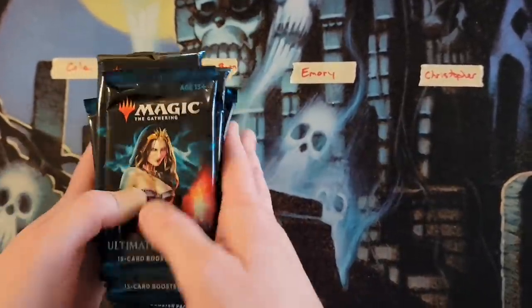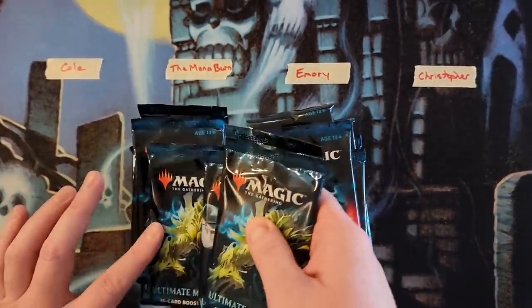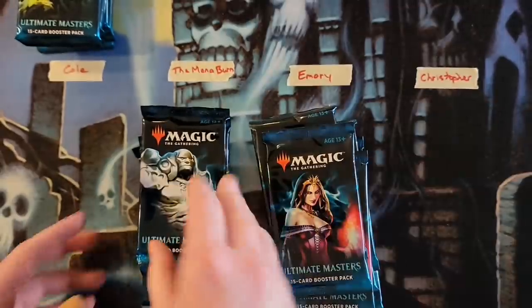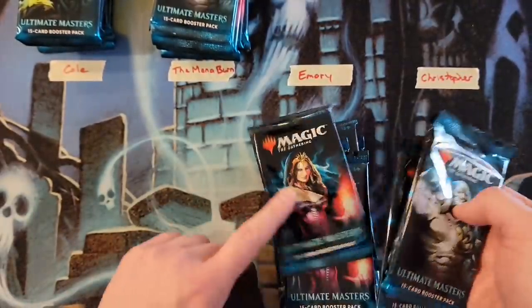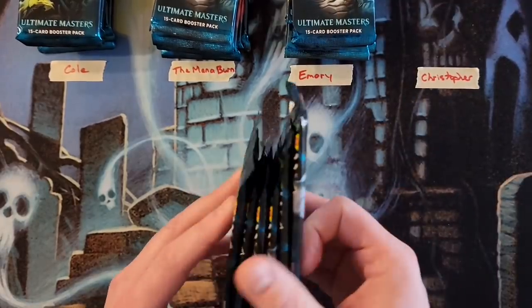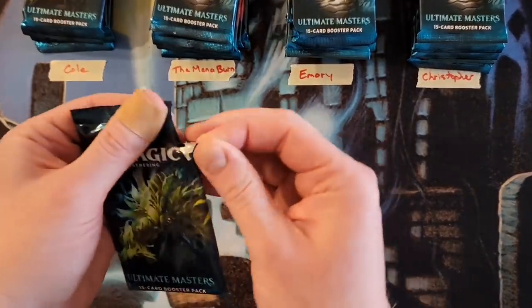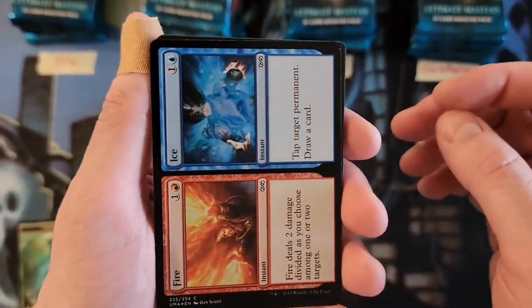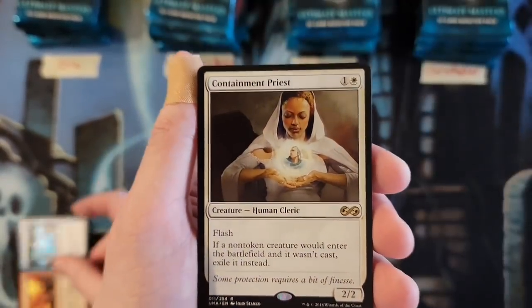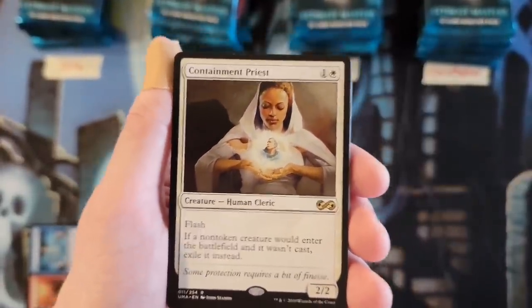All right, we got Cole — six packs for you. The Mana Burn — six packs for you. Emory — six packs for you. And Christopher — six packs for you. All right, we are good to go. Apologize again for that opening pause. We have a foil Fire and Ice — at least it's a common foil in this set. And we get into Containment Priest for your first rare, so Cole, this is your first pack.